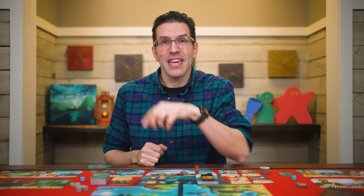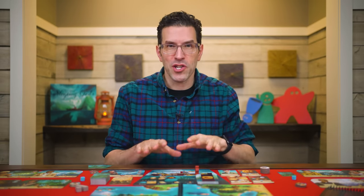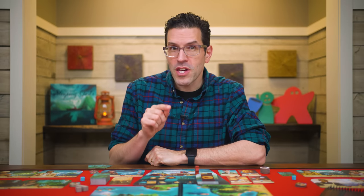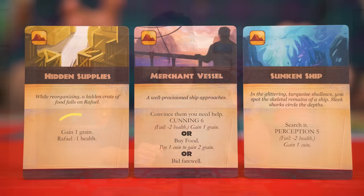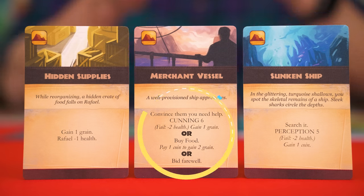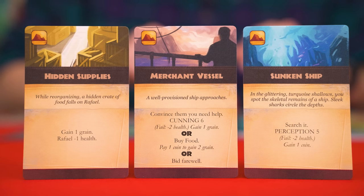Keep in mind the action rewards might be slightly different if you have more players, because then you'll be using the other side of the ship board. After you've picked and resolved the ship action, the active player moves to the second step of their turn: resolving an event. To do this you draw the top card of the event deck and read it out loud. Sometimes you'll be given a simple action to complete, other times it will give you options to pick from, and as the active player you decide which one to perform.